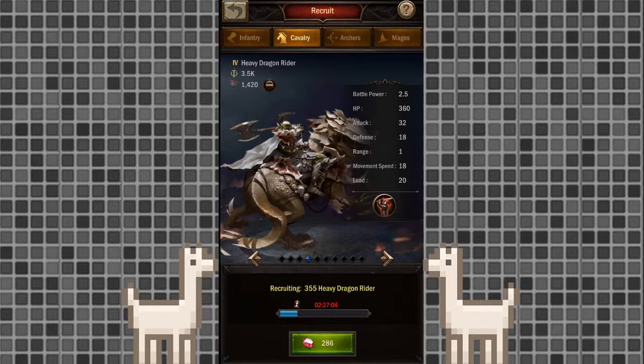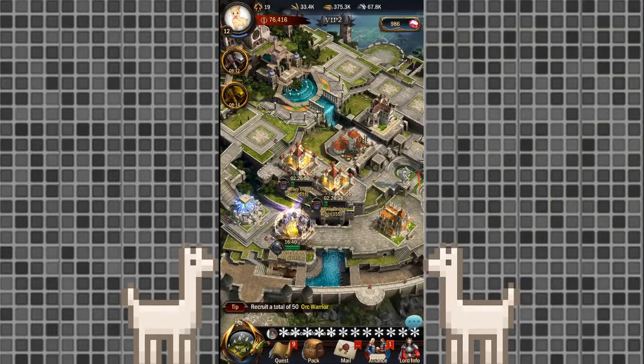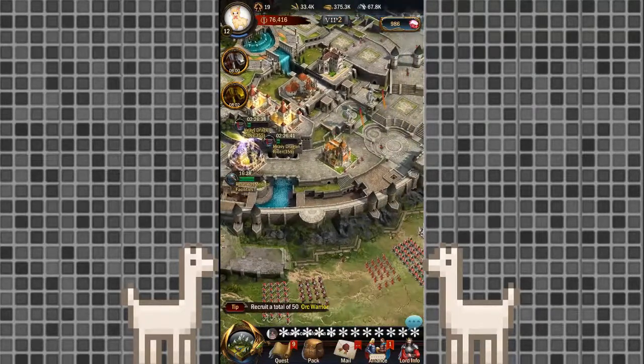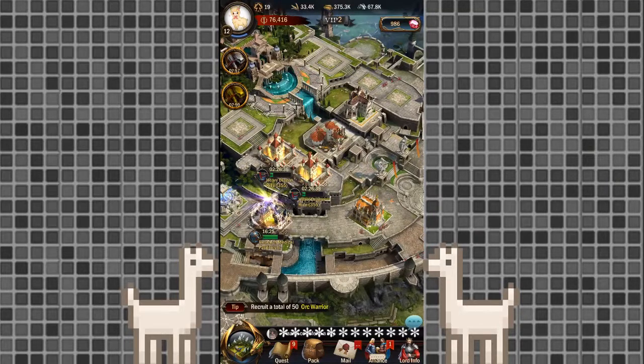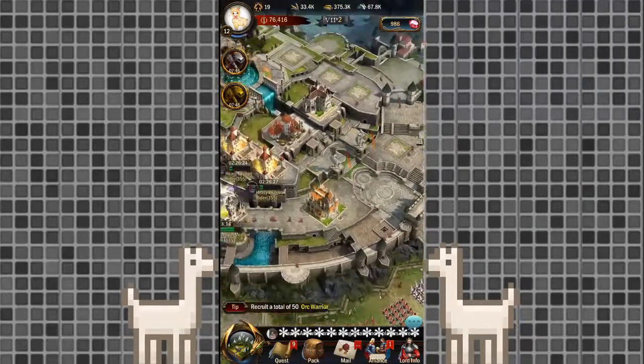I just started recruiting my first round of these last night, so I only have 1,400 right now. To fill a full march I need around 30,000, and that max march size is only going to get bigger as I level up. I've seen a lot of my allies already at levels 14 and 15 with march sizes of 40,000 to 50,000. So it's going to take quite a few hours to recruit that many tier 4. I still haven't actually attacked a real person because I haven't had the army. Hopefully in a day or two in the next video, I can film my first attack and show you guys how it goes.